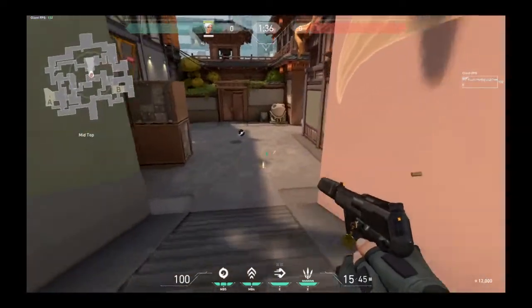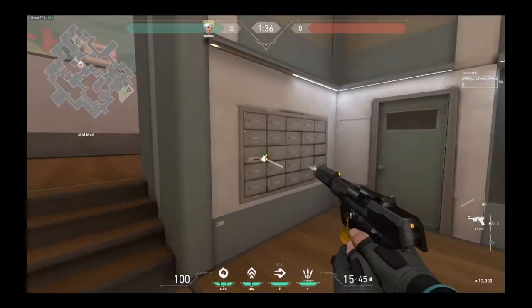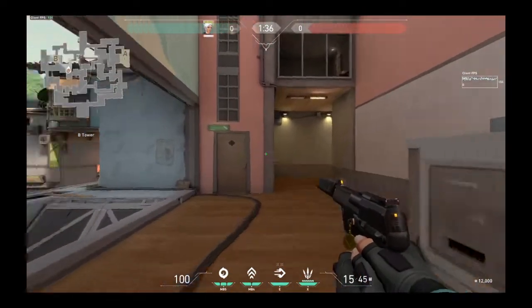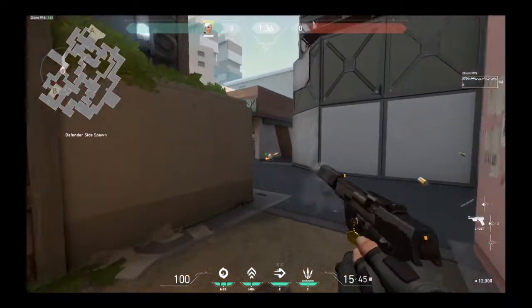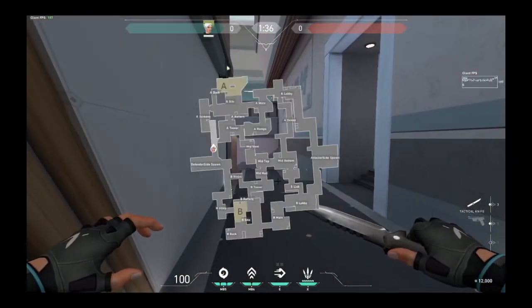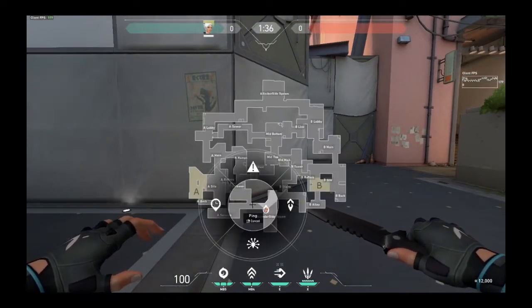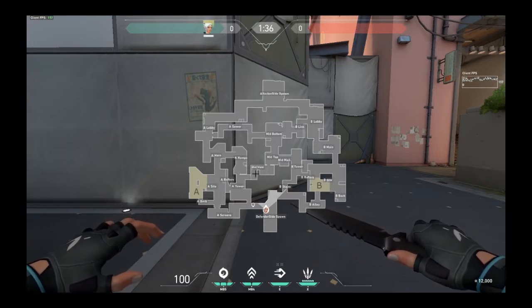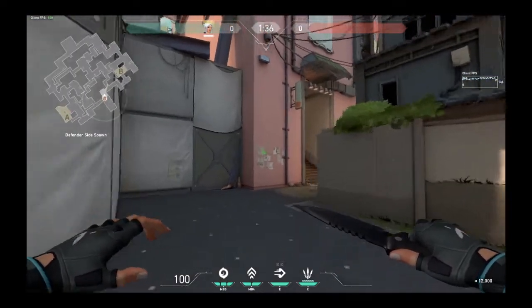This is top mid, bottom mid, mail room — because of the mailboxes — heaven on B, and then back to CT right here. We just did both of the heavens and mid. From A heaven, mid vents, vent room, top mid, mail room, B heaven — and this is B stairs. So obviously stairs right here.